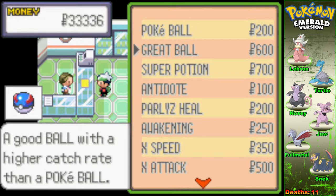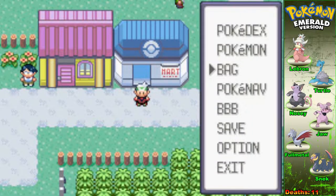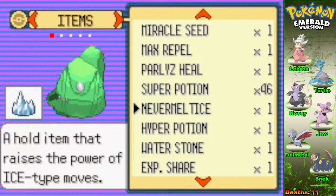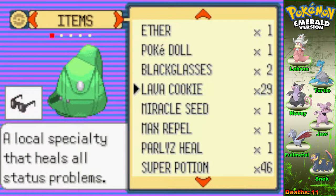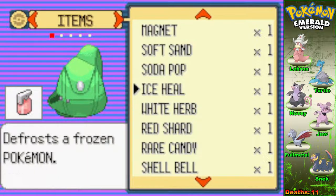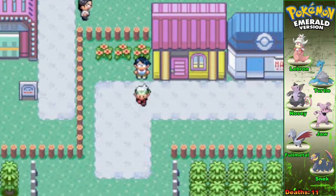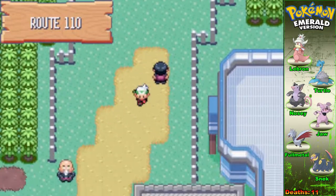Wait, you can't buy Repels here? How many Repels do I have? Do I have enough to get through this? Because the encounter rate here is horrible. I've got one Max Repel and nothing else. Okay, we're going to make it last.